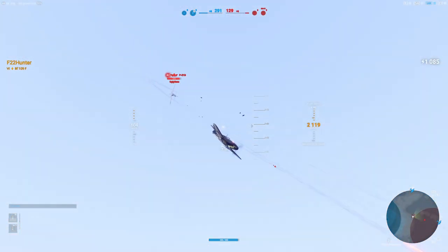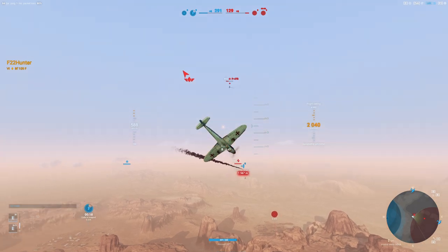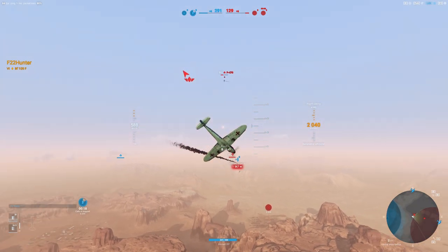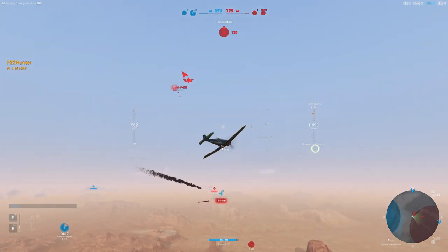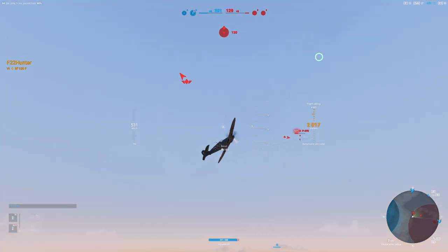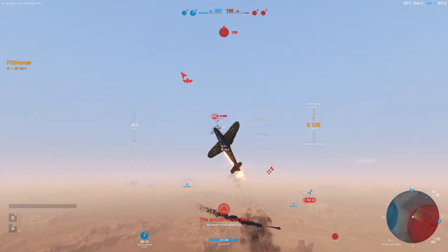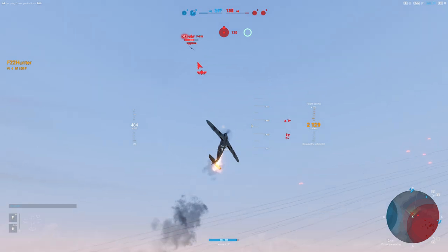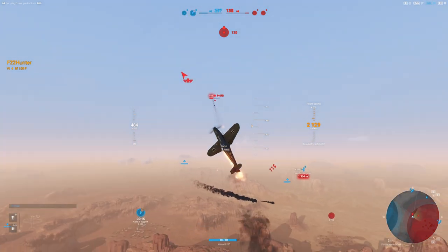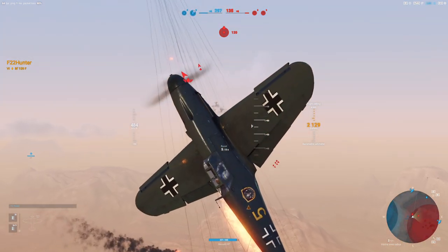You lucked out there — that was a pretty even exchange, but now you've put yourself at a disadvantage. You've got plenty of speed, but now you've got two guys ahead of you and you're going to pull up in the vertical to deal with him, making yourself a target for the other guy. I would have just trucked on, dealt with the P-47, and let him try to catch you — spoiler alert, he's not going to catch you because he burned all his boost to get up to you. But now we're in a pickle, and because we don't have a fire extinguisher, we're about to lose some HP.